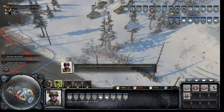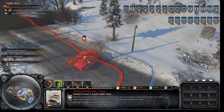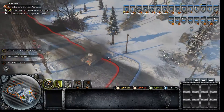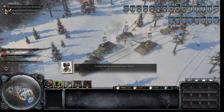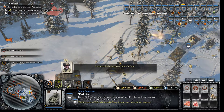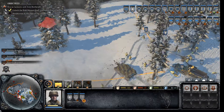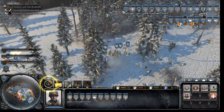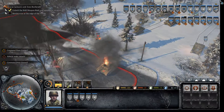Combined arms tactics can give both infantry and armor a boost. Would you look at that! This Panzer II has been obliterated — very, very completely. And we have a Panzer IV, which won't do well if we combine our forces effectively.